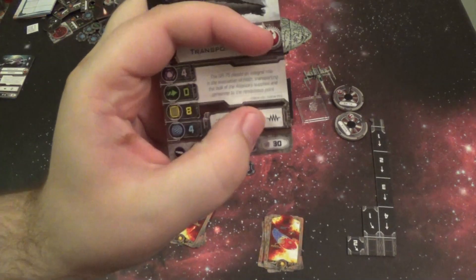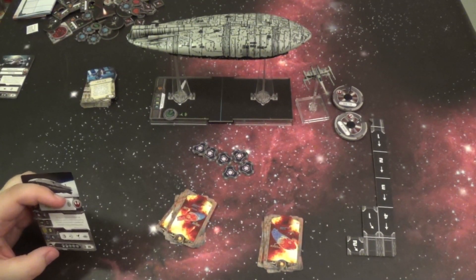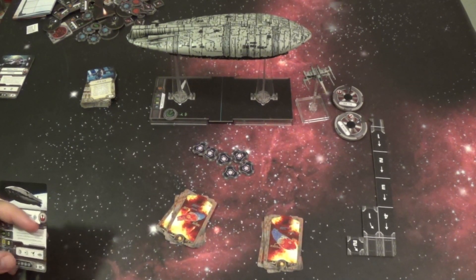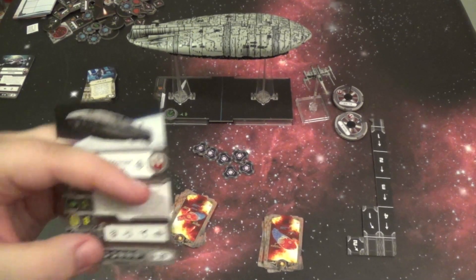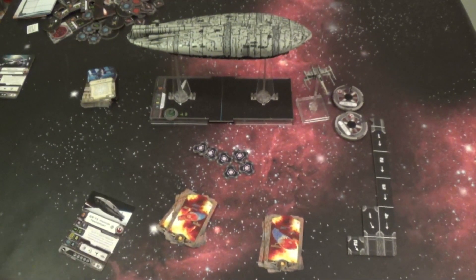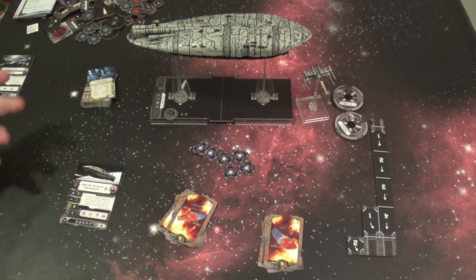The Jam action actually lets you put two stress tokens on a ship within range one to two, which is really good against enemy ships — a way to mess them up as far as maneuvering goes next turn. And the Coordinate action allows you to choose a friendly ship at range one or two, and it may immediately perform one free action. So there's lots of support abilities: Recovery helps itself get shields back, Jamming messes with the opponent's strategy, and Coordinate enhances your own squadrons.